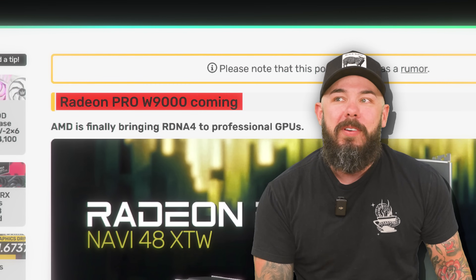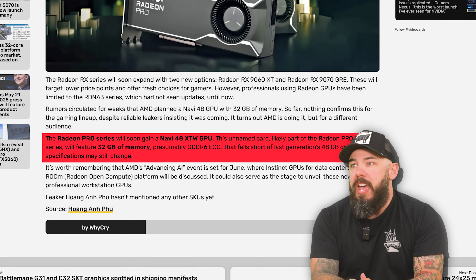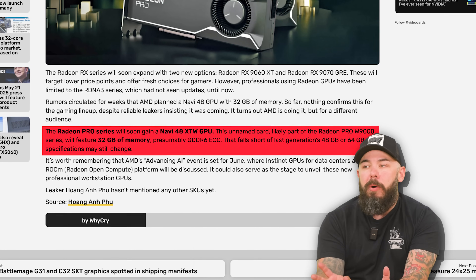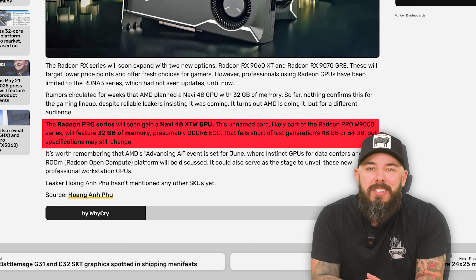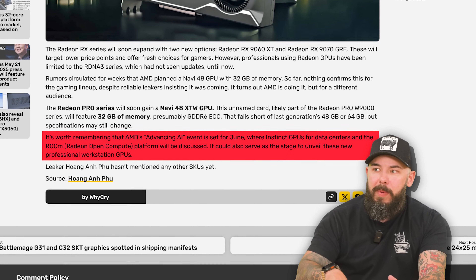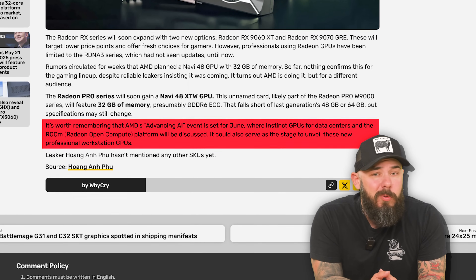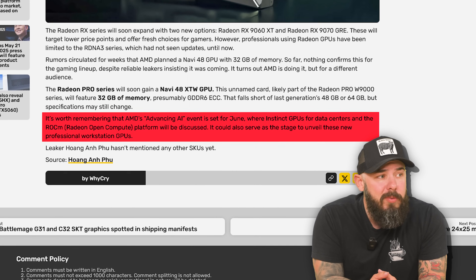The Radeon Pro W9000 is coming. This is the Radeon Pro series with the Navi 48 XTW GPU, part of the Radeon Pro W9000 series with 32 gigs of memory. Last gen you had 48 and 64 gig variants. AMD's Advancing AI event is set for June where they'll talk about Instinct GPUs for data centers, and that could be where these workstation cards are unveiled.